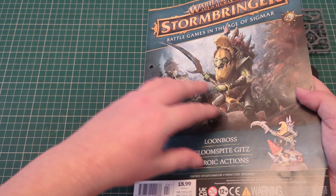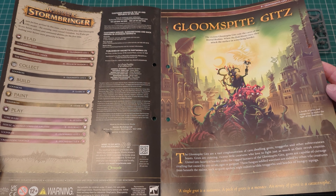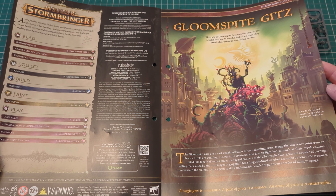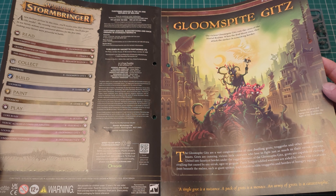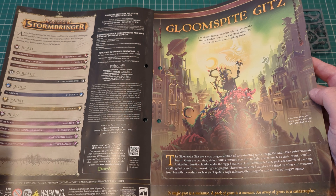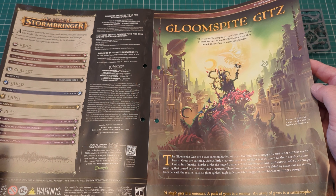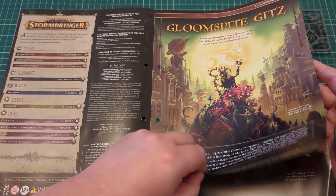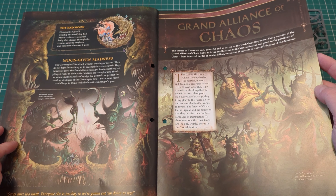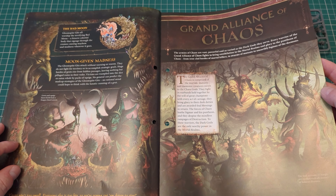And we'll get into the magazine. So, Gloomspite Gits. You'll be reading about the Gloomspite Gits, the Grand Alliance of Chaos, and the Hidden Gloaming. You'll be collecting, building, and painting the Loon Boss, and then you've got some rules and war scrolls at the end. The vicious Gloomspite Gits rule the caves of the mortal realms. When the Bad Moon rises, they attack the surface in screeching hordes. There's a nice little picture of a Loon Boss — Loon King.